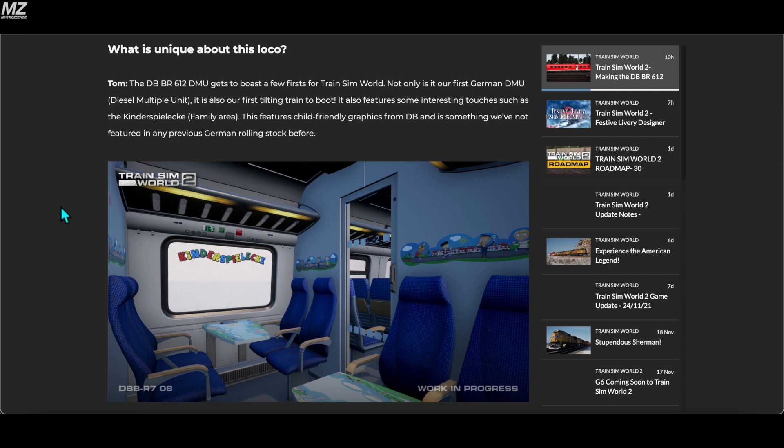What's unique about this loco? The BR612 DMU gets to boast a few firsts for Train Sim World — not only is it our first German DMU, but it is also our first tilting train. It also features some interesting touches such as the family area, featuring child-friendly graphics from DB. It looks like the kids' section of a library or a pediatrician's office — a nice change from the normal interiors we see on German trains. I wonder if this family area is exclusive to certain areas in Germany or other rolling stock.